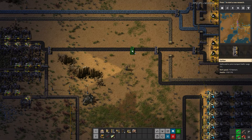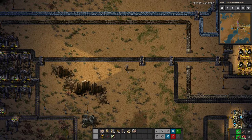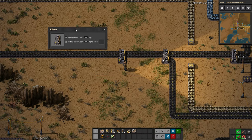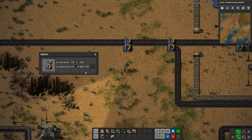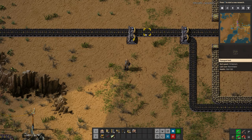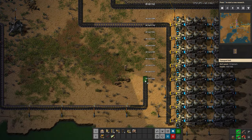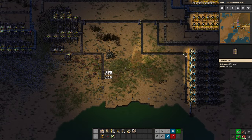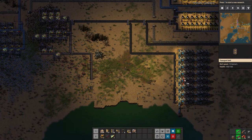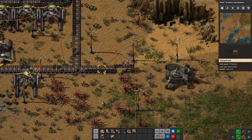We're going to put another splitter here and combine these into one line. Then we go into the splitter settings - I said filter a minute ago, apologies - we want output priority. We choose 'right' as priority, so this little yellow arrow moves to indicate direction. What this does is prioritize sending coal to the bottom - basically it'll send any coal on the line to power first until power doesn't need it, and then send the rest the other way. It's basically saying: prioritize power, send any coal power needs before sending it anywhere else. It's a really nice, clean way to do this.